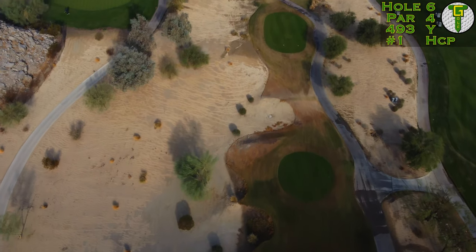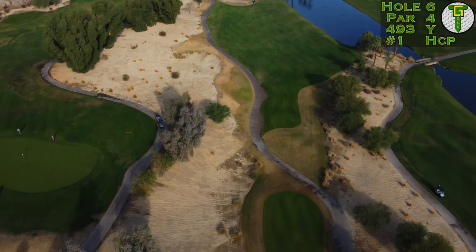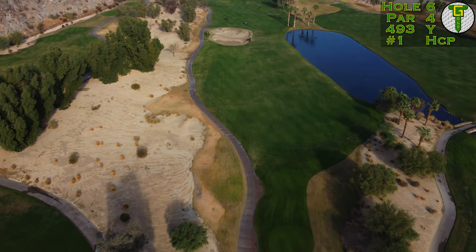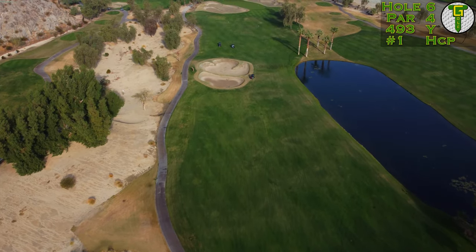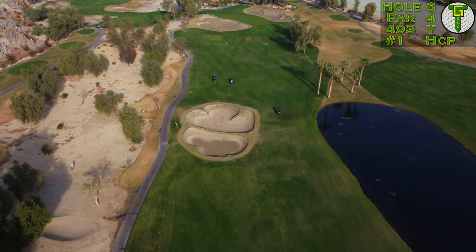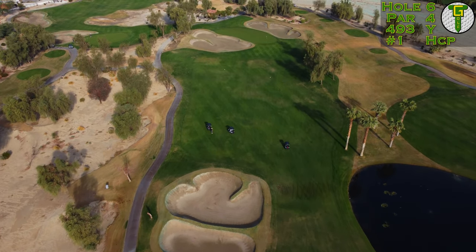Unfortunately it's a par, but it is what it is — this is golf. We're on to the hardest hole on the front nine. Look at this tee shot: nearly 500 yards and a par four, and there's just absolutely nowhere to go. My driver will reach that bunker, which means you've got to squeeze it into a 10-yard gap between the bunker and the water if you're going to hit driver.